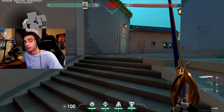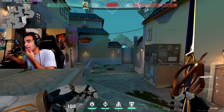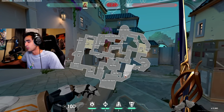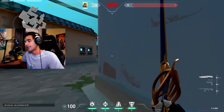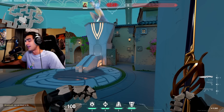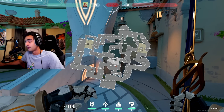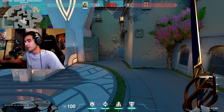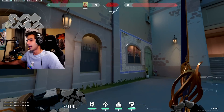Usually what I tell my team to do is I like to split A. You'll have some guys go this way and some go this way — like three A main, two art. If you have a Neon, Phoenix, Jett, Reyna, or Chamber, they go up mid to art.